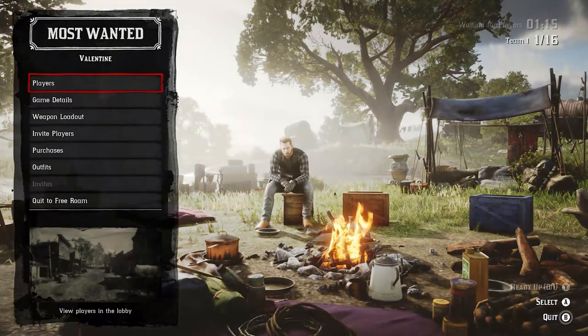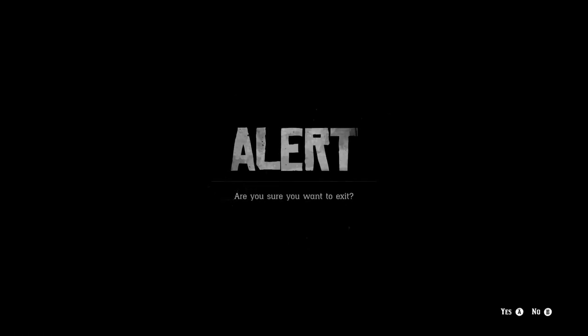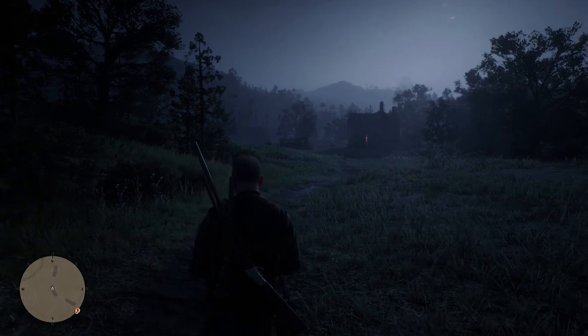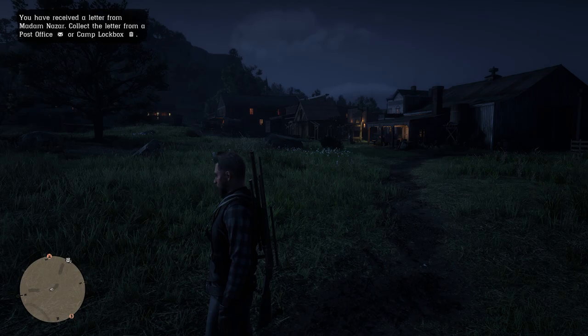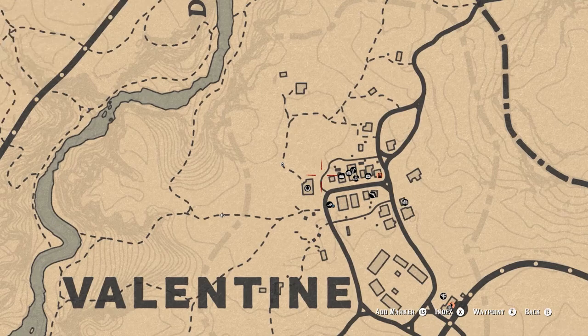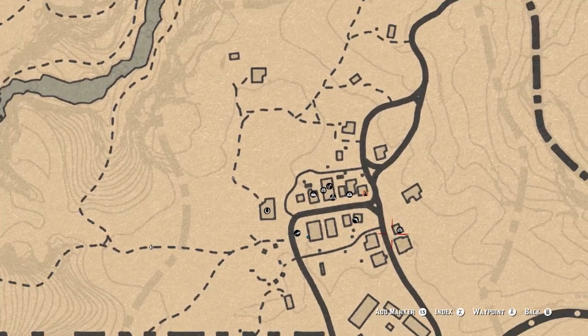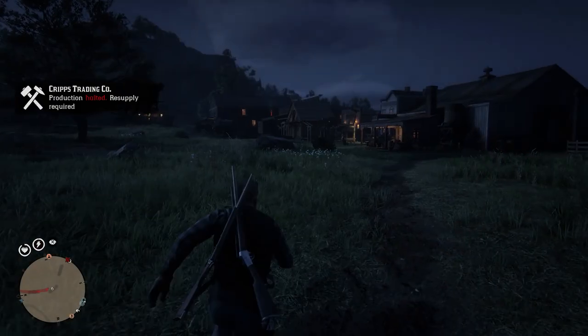What you want to do now is click to free roam and select it. Once you've done that, you must make your way towards your camp. You can fast travel — everything is possible — but you should get to your camp as soon as possible. I'm going to go to this fast travel point and travel towards my camp.